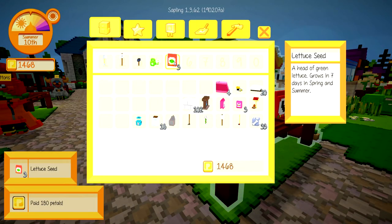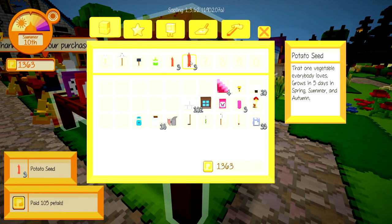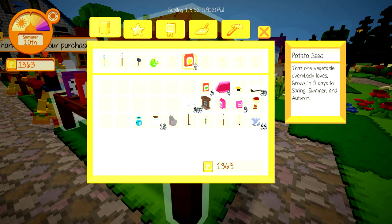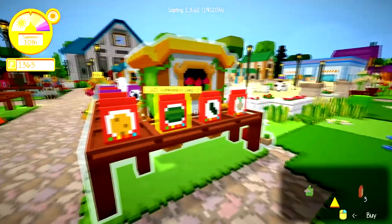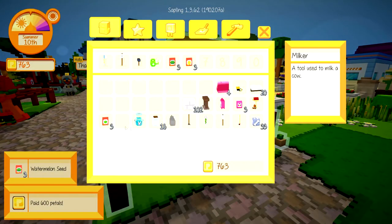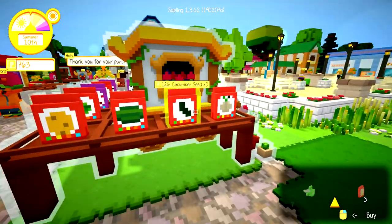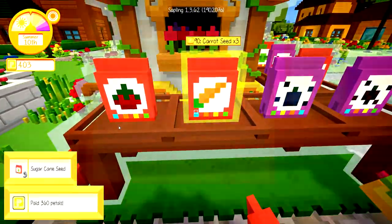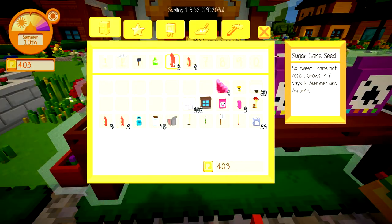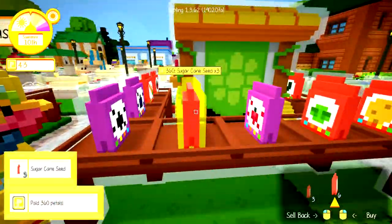Let's see how long this will take to grow. Grows in seven days — yeah, that's not good. What about you guys? Grows in five days. This grows in autumn as well, which is good. This is only spring and summer. What about watermelon seeds? Grows in 13 days — I'm not too worried about buying all this stuff because I can just save them for next year. What about sugar cane? Grows in seven days in autumn. Sugar cane is going to be our guy because that makes us the most money. Perfect.